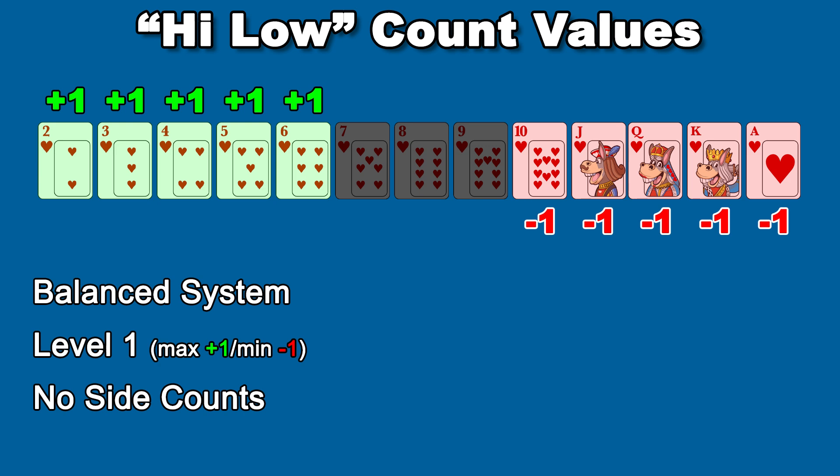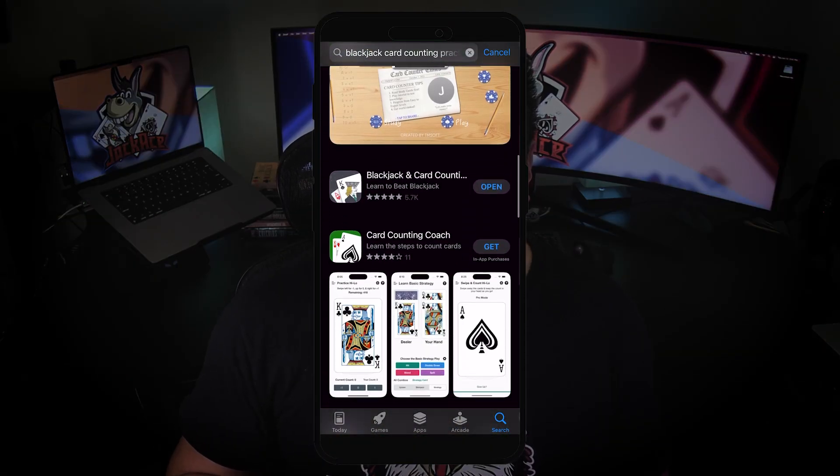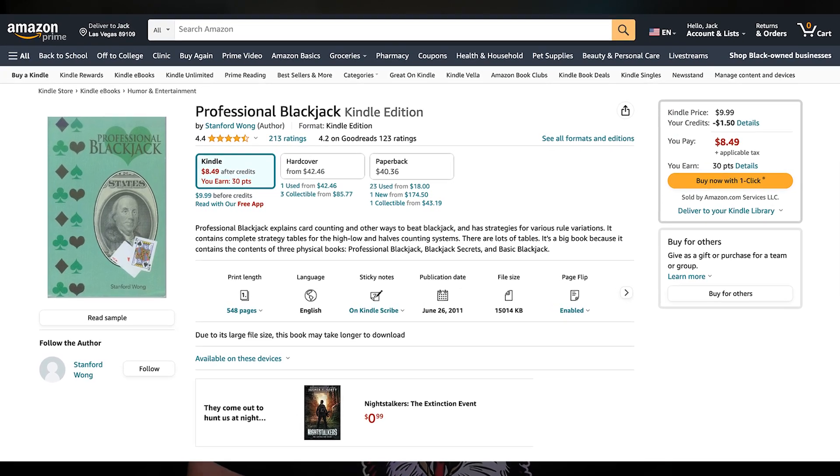Since Hi-Low is a balanced count, you have to perform true count conversion by dividing by the number of undealt decks. This is the system Jack learned in the early 90s — it's tried and true. And if you want to install a card counting app on your mobile phone, it's most likely going to use this system. The best resource for learning the Hi-Low system is probably the book 'Professional Blackjack' by Stanford Wong.